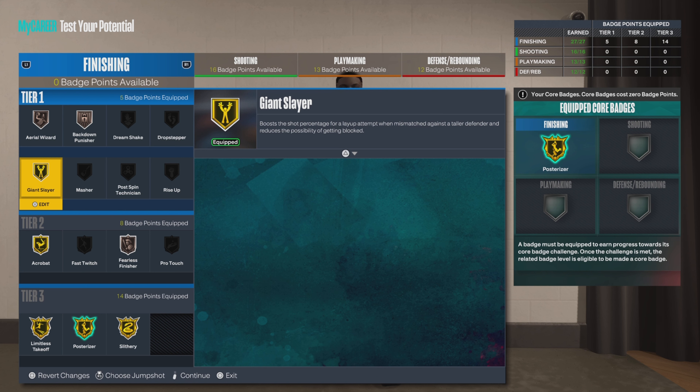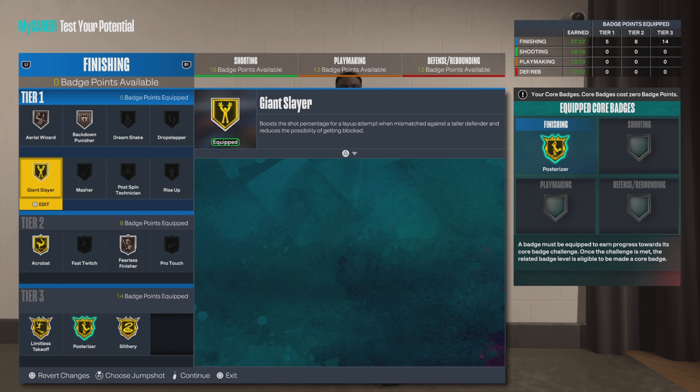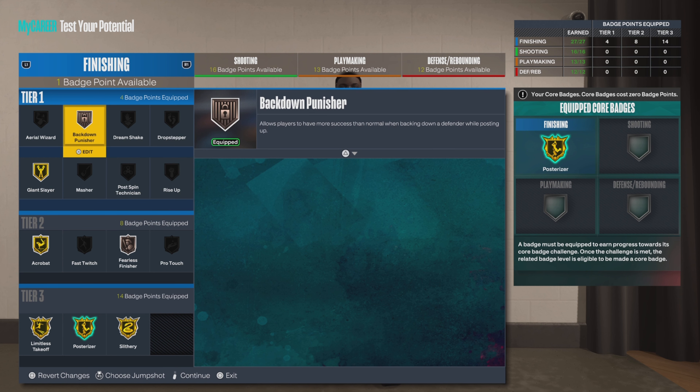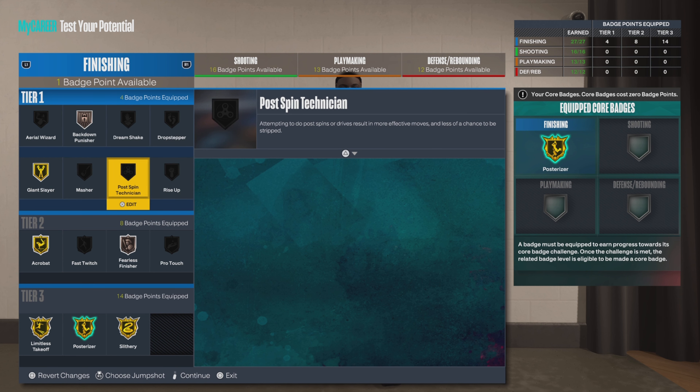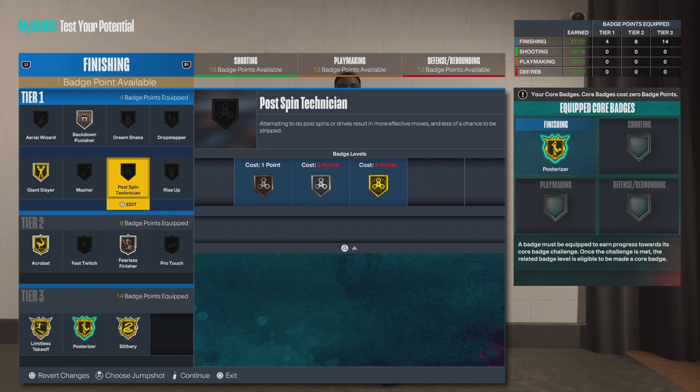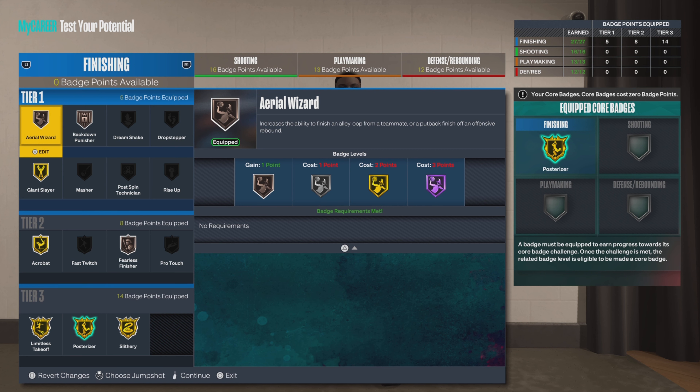4 inches shorter to activate it, so that means you've got to get somebody 6'8" and above, which is still plausible. But you can go down a little bit — go with aerial wizard if you want. If you don't really get too many of those anyway, then maybe go post spin, because you do have decent post stats. But this is what I'd really go with right here.